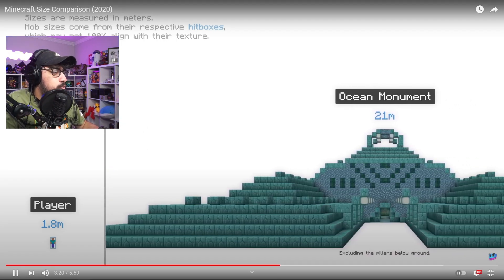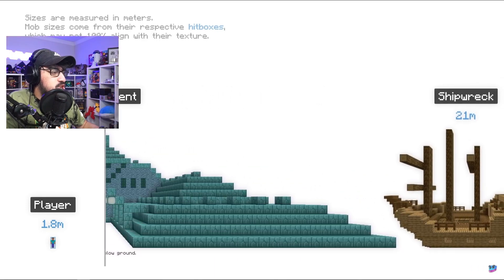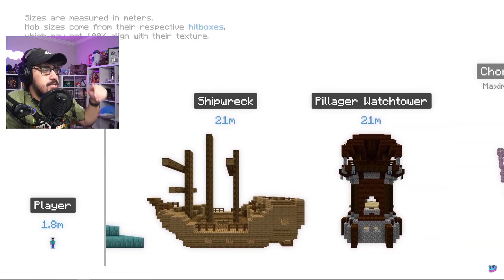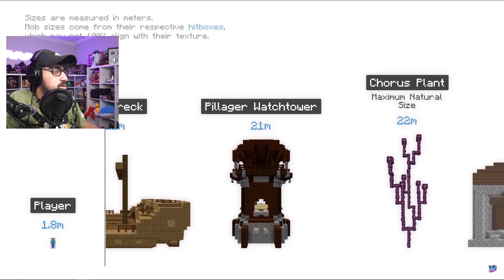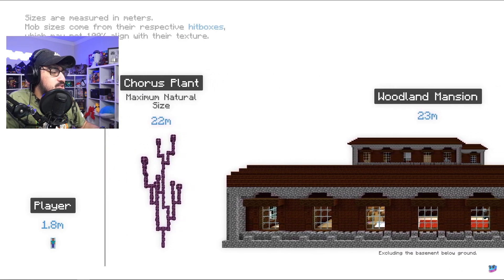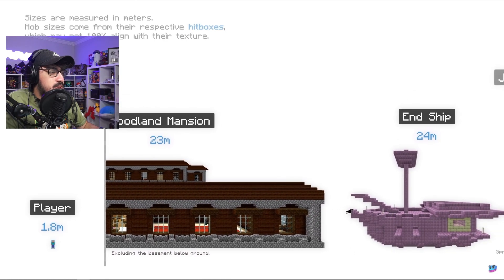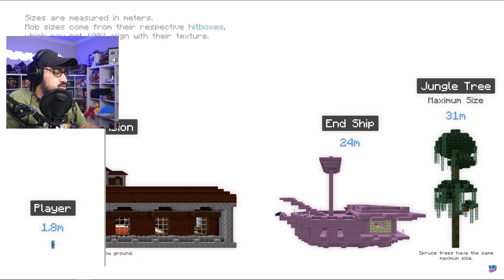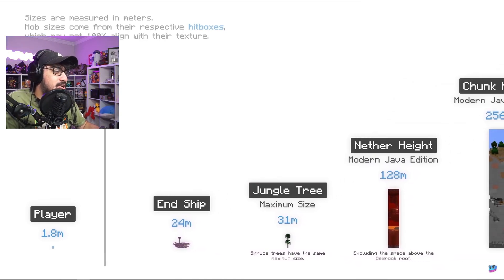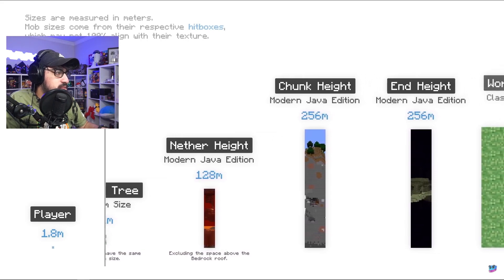Look at the size difference! The ocean monument at a massive 21 meters. Then a shipwreck — I'm not sure these two should be swapped, but it's based on height. A chorus plant at 22 meters. Oh yeah — woodland mansion at 23 meters! And it doesn't even count the basement floor. An end ship at 24 meters. A jungle tree... and then the nether height including that is 128 meters, and the chunk height of Java Edition is 256 meters.